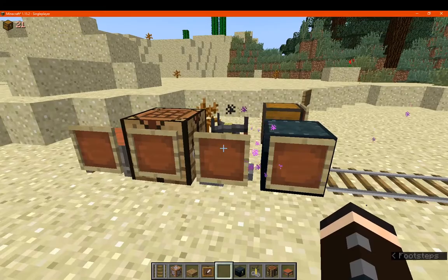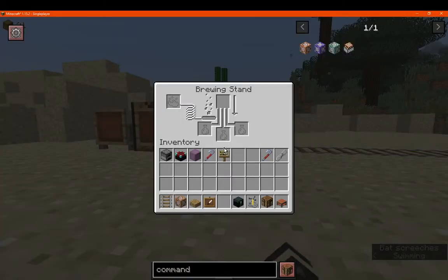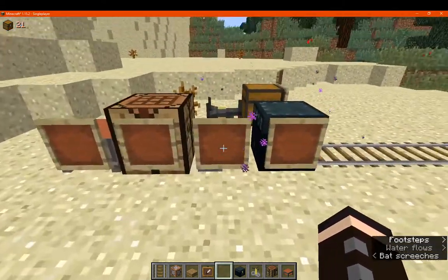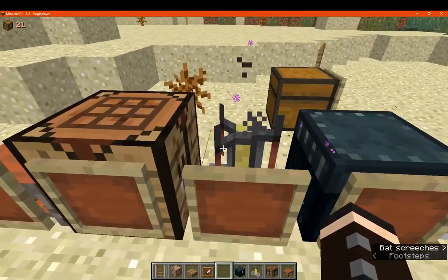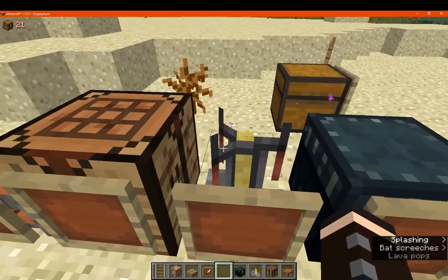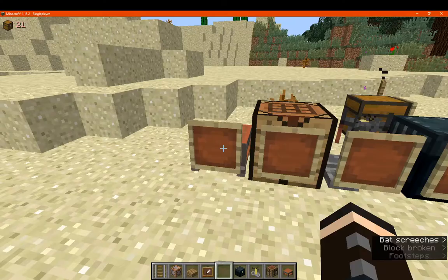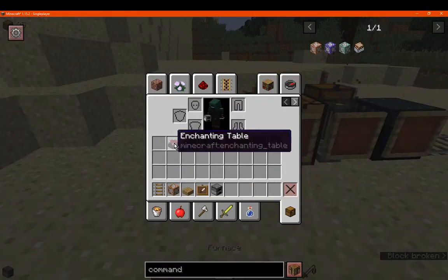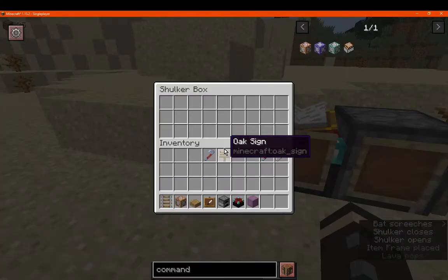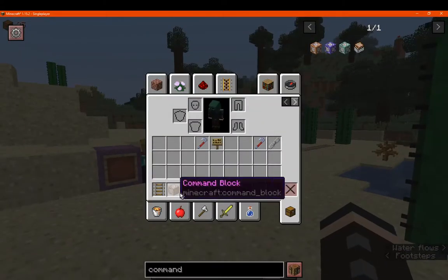Brewing stand — let's see. Yes, so it accesses the block even though you're not hitting the actual smaller one. You can still access it as if it's a full block by passing through the item frame. Crafting table, furnace, enchanting table, and shulker box — we can access all of those. So most blocks it seems to work. Obviously, entities don't.